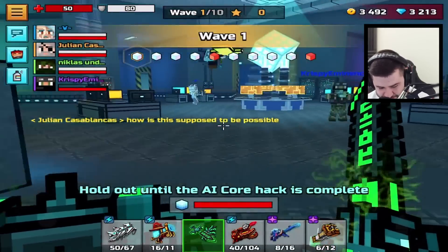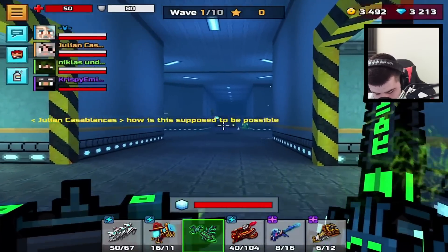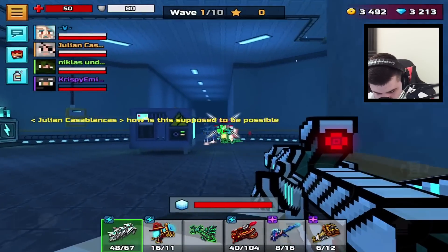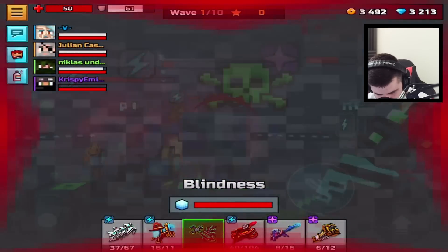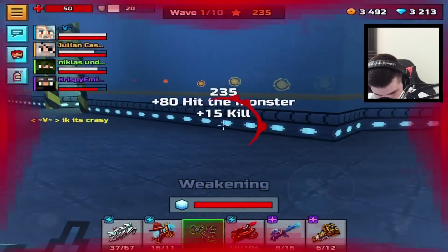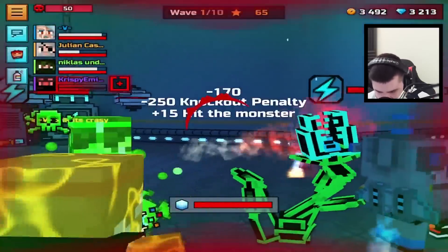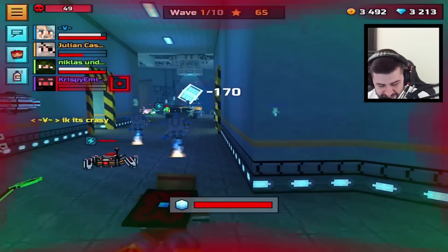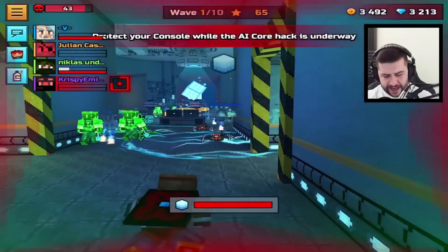How is this supposed to be possible? Apparently we are miracle workers in this game. I thought I'd try something like a healing ability and see how we get on with this. It is crazy — I got healing, I got healing. What is this game mode? Pixel Gun, what a disaster.